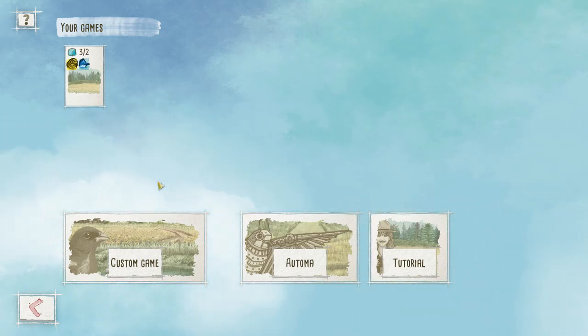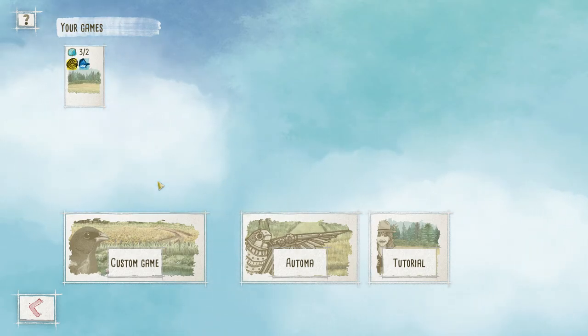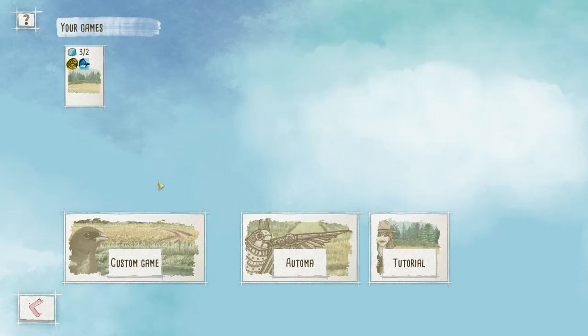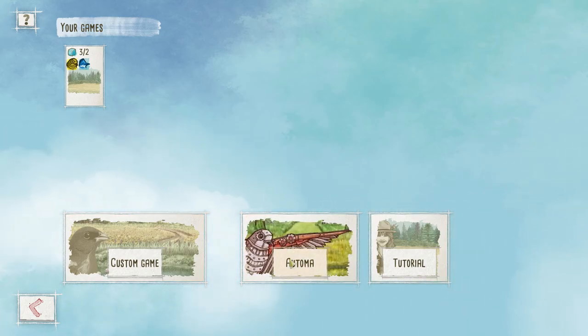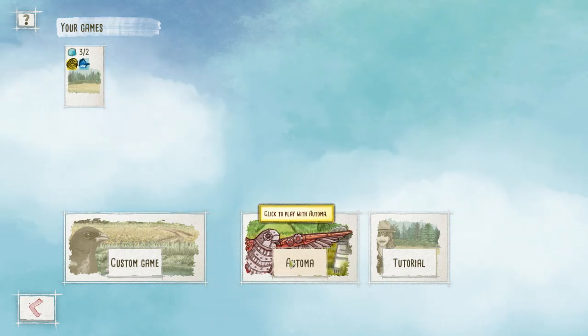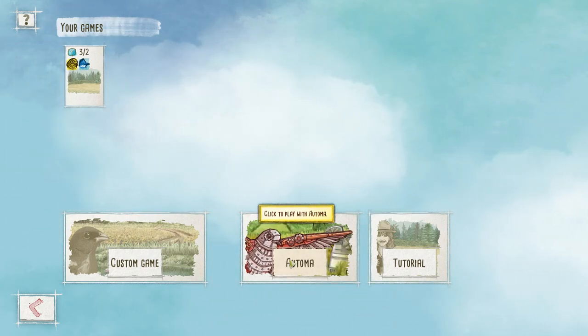Some birds don't have any abilities and they're just blank — white birds with nothing. Some birds don't have abilities and they basically do nothing for you, but they can be worth a lot of points, so there are some trade-offs to pay attention to. Basically, the player who has the most feather points at the end of the game wins.